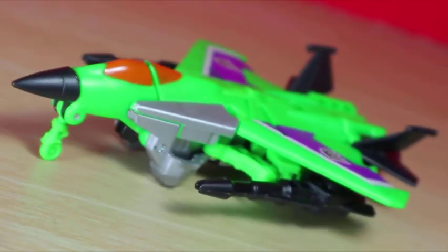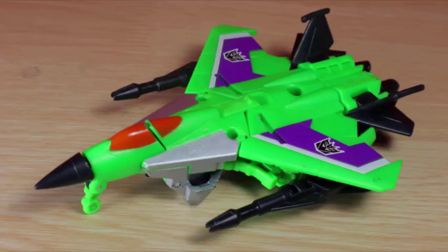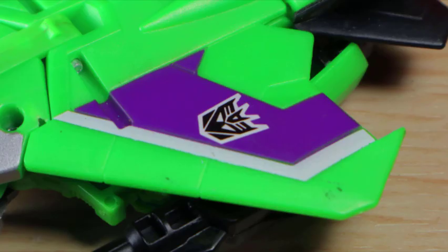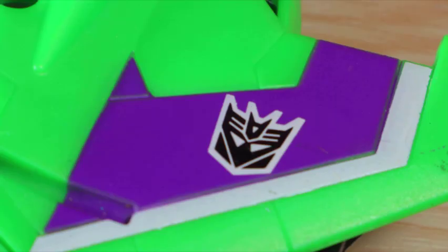Acid Storm transforms into a bright green jet similar in design to the IDW concept. The color might not be for everyone given how vibrant it is, but I wish I could make love to colors — such a beautiful, eye-catching color perfect for the original cartoon. He retained mostly green in the color scheme, but they threw in a taste of silver, white, and purple, with two standout Decepticon symbols. That Decepticon logo has a slightly darker tone — extra points, I guess.